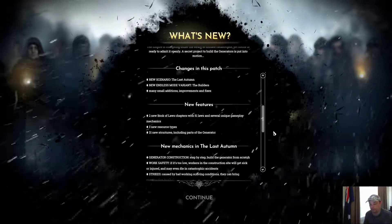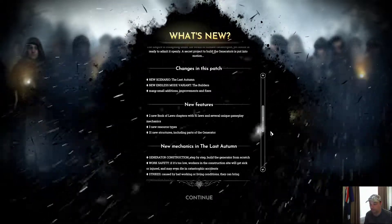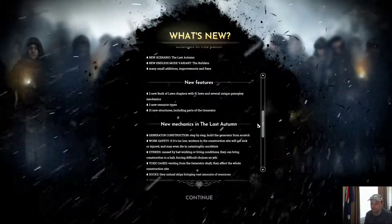The new features include two new Book of Laws chapters with 51 laws and several new gameplay mechanics, three new resource types, and 31 new structures including parts of the generator.